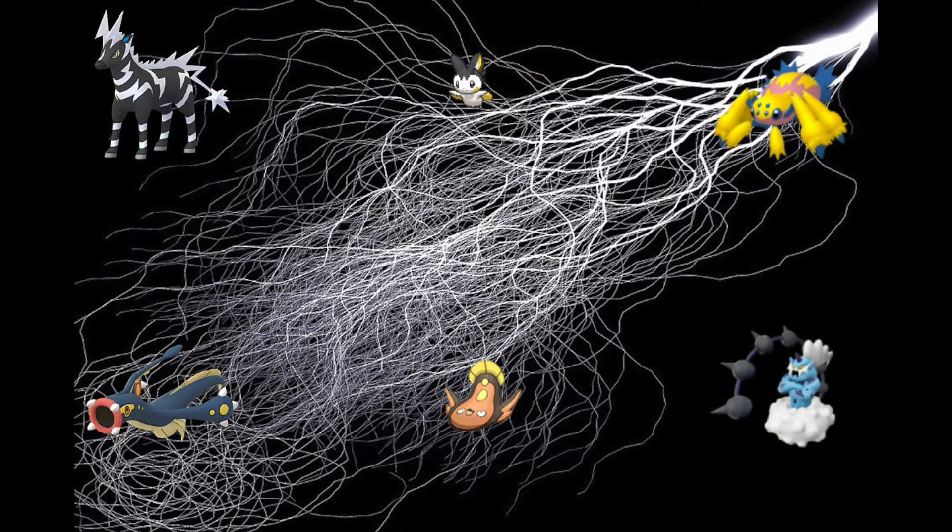There are six catchable Electric-types in Black, but because of my No Legendaries rule, we can't catch Thundurus and we have to choose one of either Tynemo or Joltik, making the other inaccessible — which is a shame because their lines are probably the best Electric-types of this game. That brings our usable lines down to four, or it would, if not for a soon-to-be-revealed surprise.